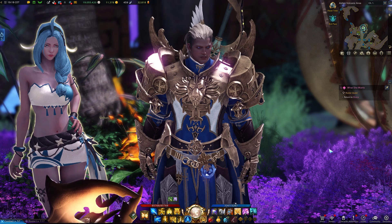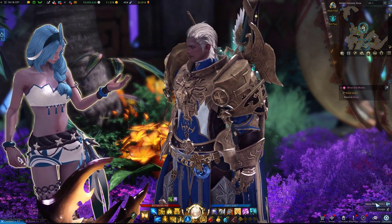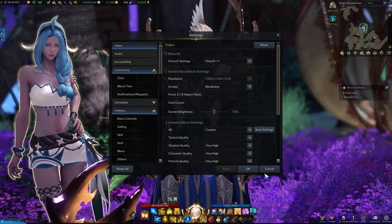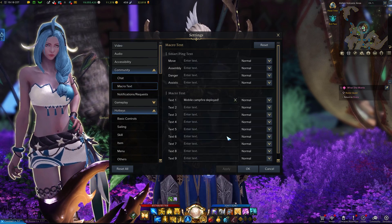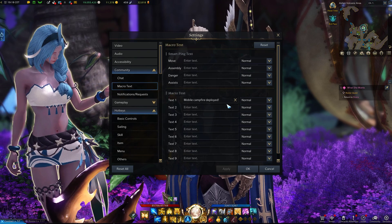Now the setup is pretty simple but maybe not too straightforward if you haven't done it yet, so let's just see how it actually goes. First you need to go into your settings, and the first thing you need to do is go to community and then macro text, and this is where you can select the text that you want to have.